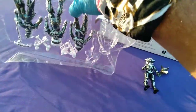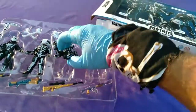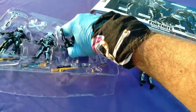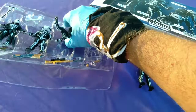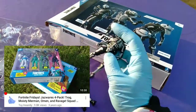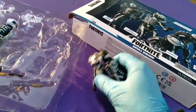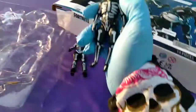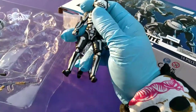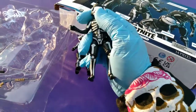I think Ravage was a weird choice here. Ravage is a reused sculpt from back in the day — one of the many 4-packs. I think it's the one with Trog and Moisty Merman. The obvious choice should have been Skeletal Peely, whatever his name is.